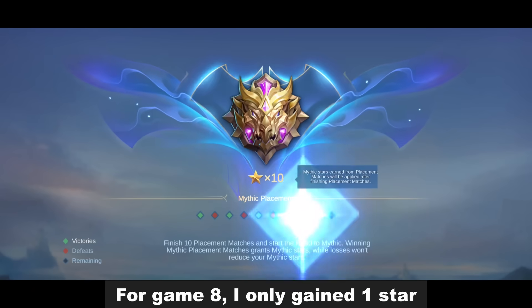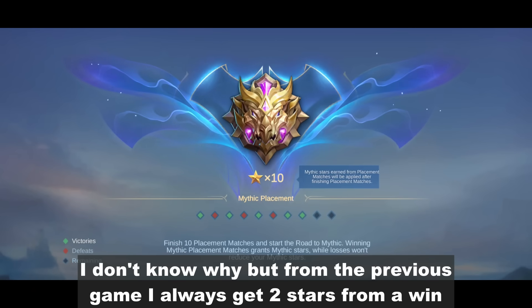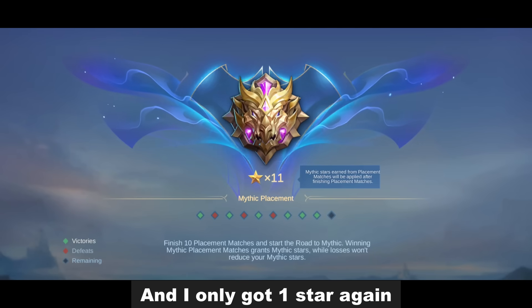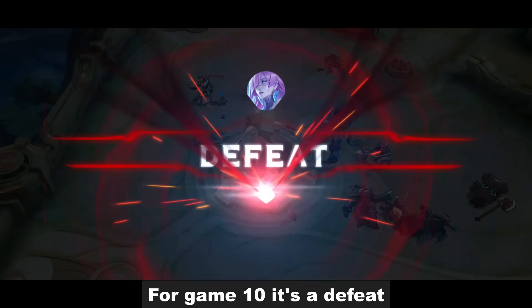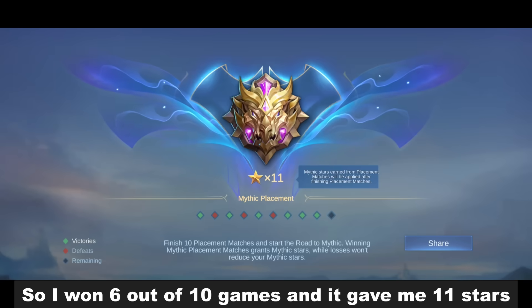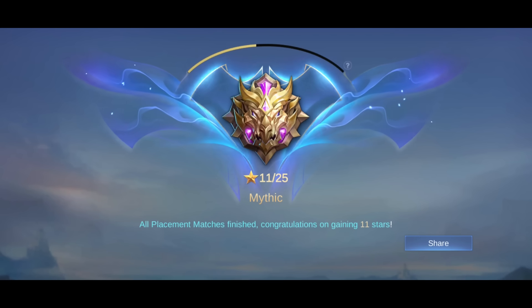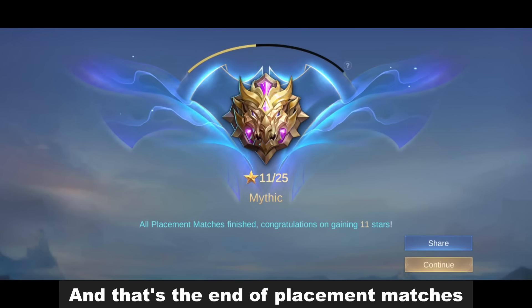For game 8, I only gained 1 star. I don't know why, but from the previous games I always got 2 stars from my win. For game 9, it's another victory and I only got 1 star again. For game 10, it's a defeat. So I won 6 out of 10 games and it gave me 11 stars. And that's the end of the placement matches.